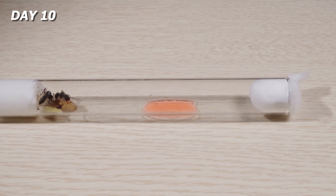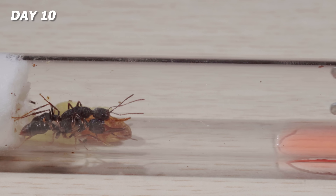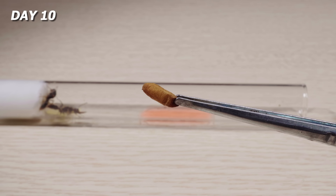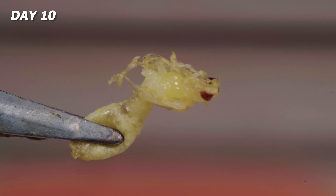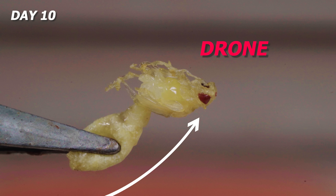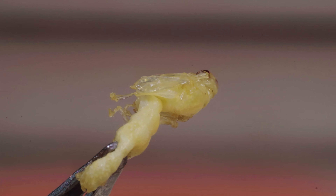Day 10, I opened the test tube, and it was still just the two queens and a few larvae. I had a gut feeling that one of the larvae wasn't doing so well, so I carefully picked it up to take a closer look. It had completely dried out — who knows how long ago. And then I froze. This wasn't just any larva. It was a drone. You can tell by the long body, the swollen thorax where wings would grow, and the big head with developed eyes. Rest in peace, little guy. You had potential.